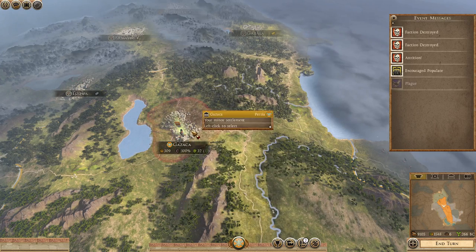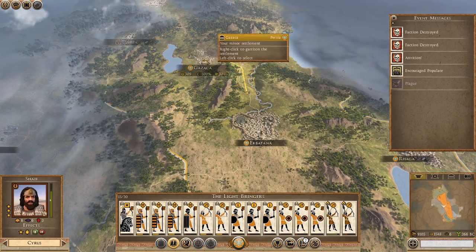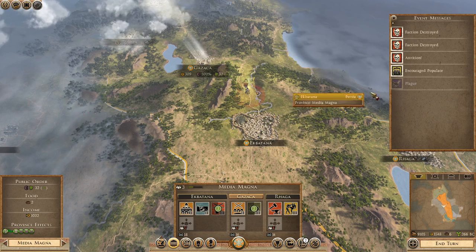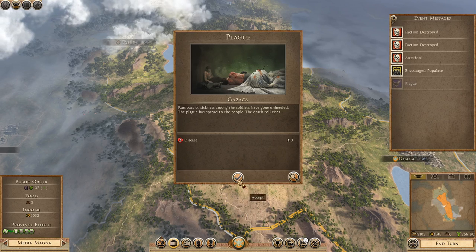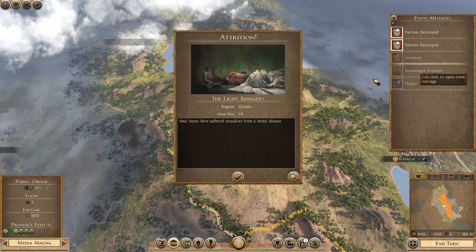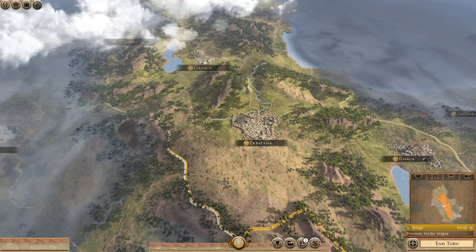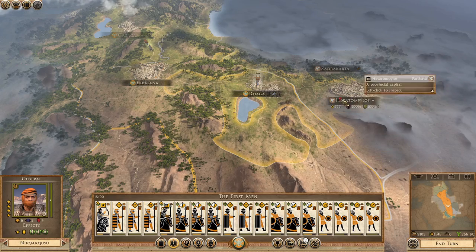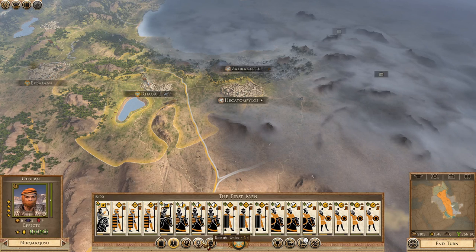Gazaka got the plague again — I'm going to have to move to Ectobana. Actually no, it got rid of the plague. Well, it says it doesn't have the plague. We're pulling out anyway. Attrition, the Lightbringers. Faction destroyed — Aria and Ardi are gone. Maybe this one's going to become the main army — it just seems like this is the only one that doesn't often get infected by the plague.